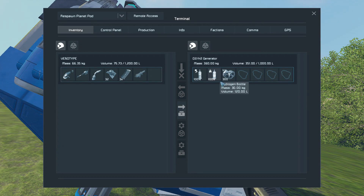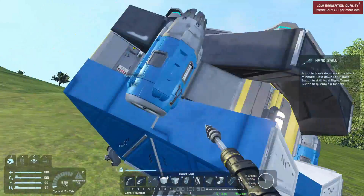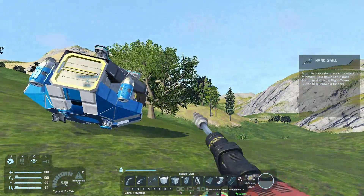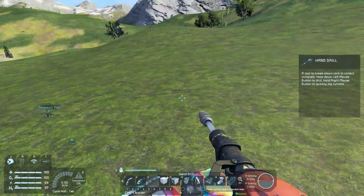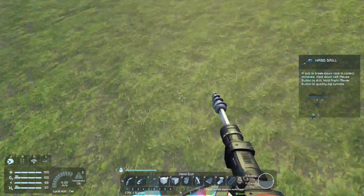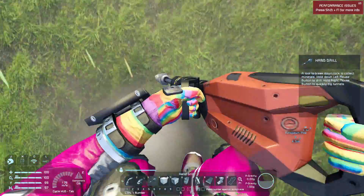There it is! That's what I was looking for - we can have this in our inventory. I believe it will make our oxygen and stuff last a lot longer. First things first, we gotta dig ourselves a nice little hole and collect some stone. Let's get going.